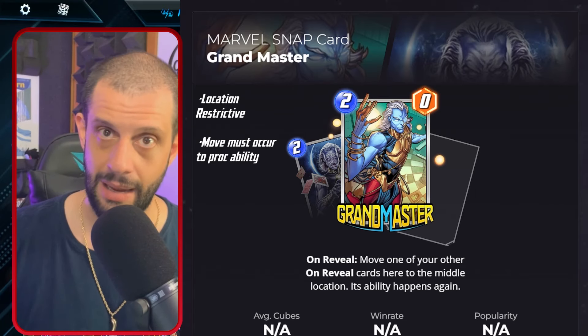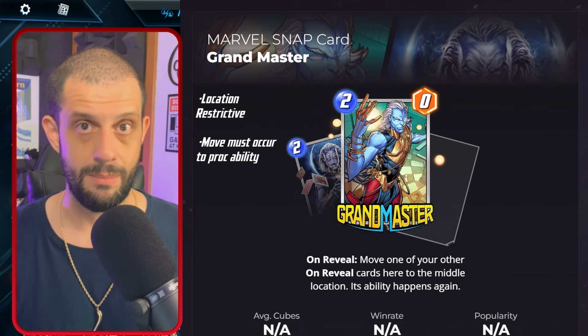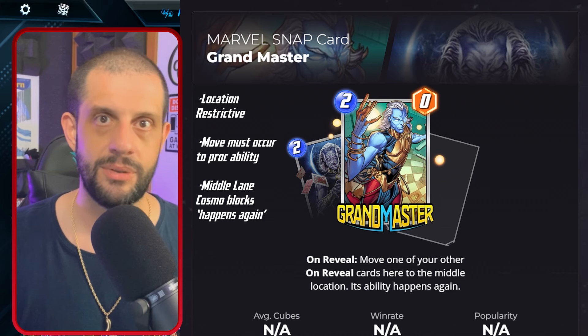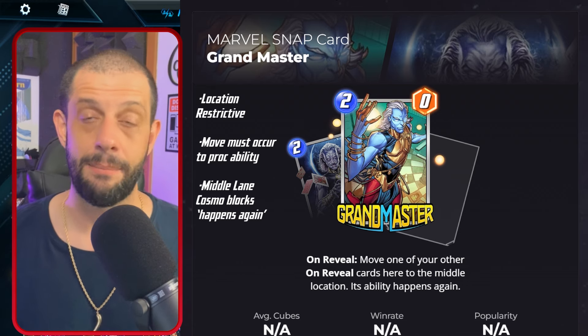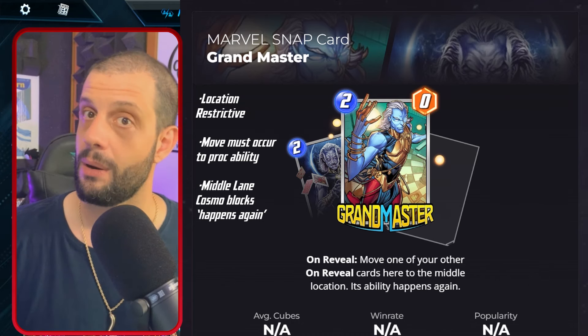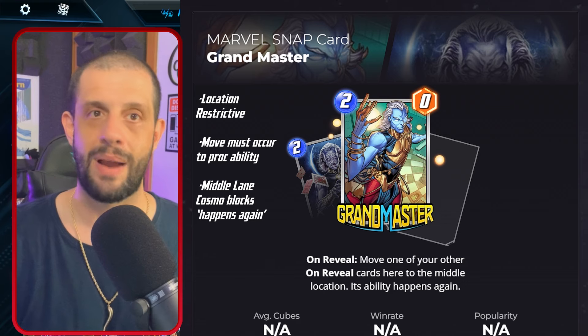Cosmo is a whole other ballgame with this too, because you have to think of it very similar to how the synergy with Werewolf by Night works. If Cosmo's in the middle lane, it'll move the card to the middle, but then that ability won't go off. So it's not getting around it like Nico Minoru does with the location ability — it is just moving the card, and then it will not re-proc the on reveal. This can still be good for a power move towards the end of the game, but just be careful that it's not getting around it that way.